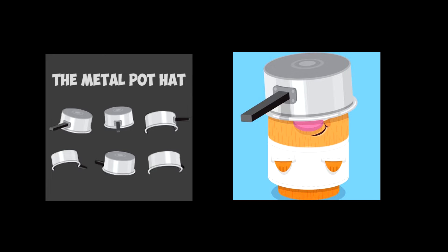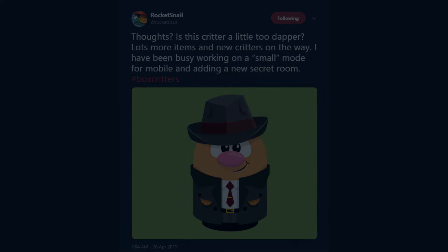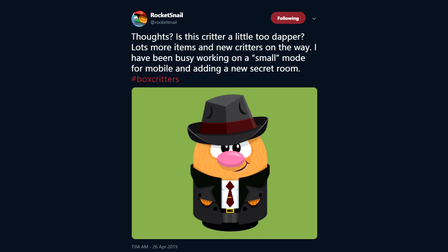Just remember to redeem this week's free item, which is the blue ball cap, as once the new free weekly item arrives you won't be able to get the previous one anymore. Also, Rocket Snail posted an image on Twitter of some new items, saying 'Thoughts — is this critter a little too dapper? Lots more items and new critters on the way.'